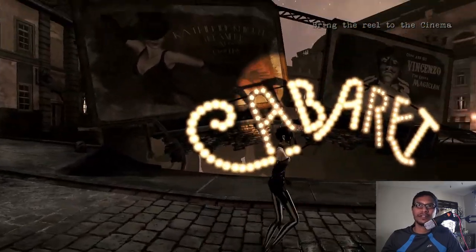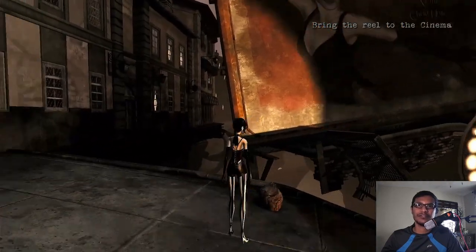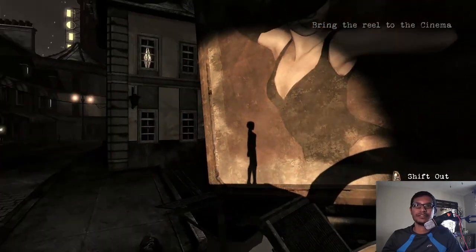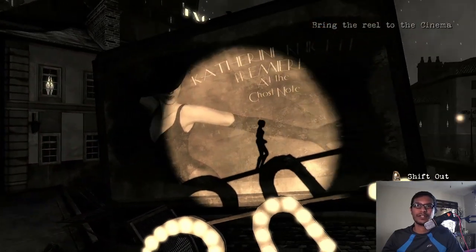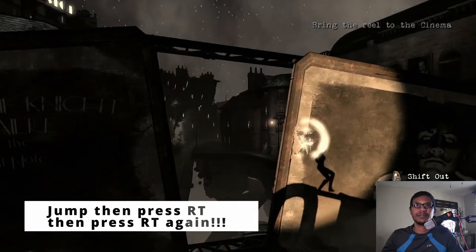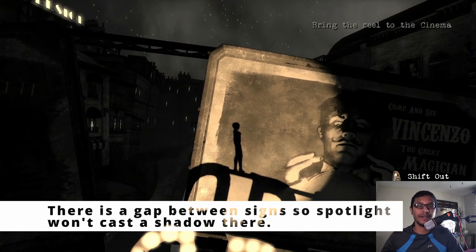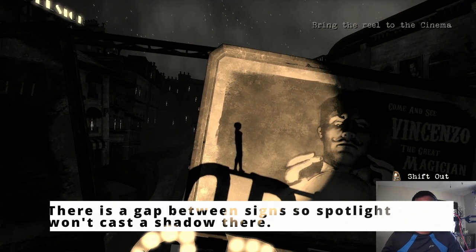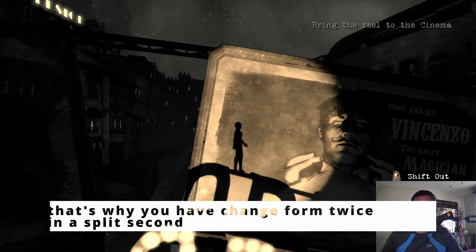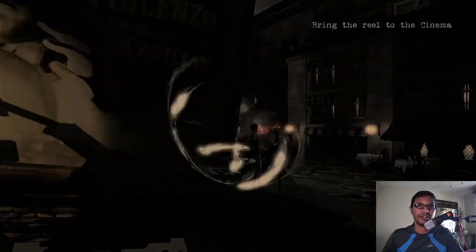The spotlight will now move up. Jump and turn into the shadow world — be careful here. You have to turn into the real world using R1 or RT, and when you're jumping down you'll have to press RT one more time, so it happens in quick succession. That's how you cross the bridge.